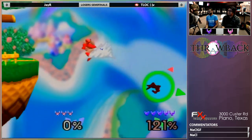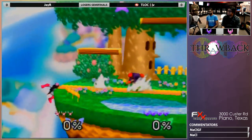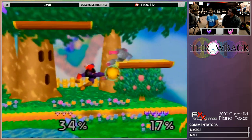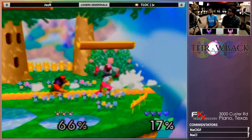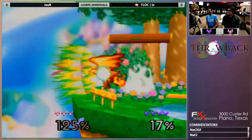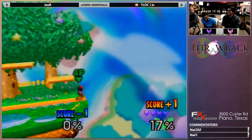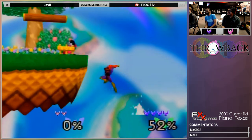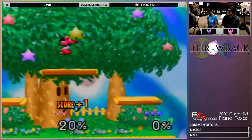So right now JV is up — and I take that back. But JV is still up an entire stock. Gotta take that with a grain of salt in falcon dittos because it can change so quickly. There was some good DI from JR; it put him on that side platform which prevented any further comboing. That DI was beautiful — the double, the double. I've never seen the triple and I won't ever see the triple. That was insane. Great DI from JR to save him from the falcon punch edgeguard twice. That was amazing.